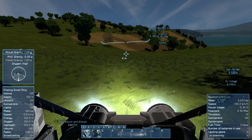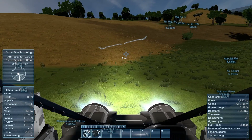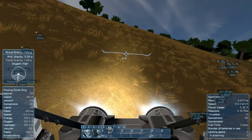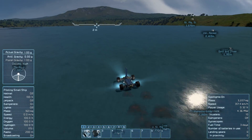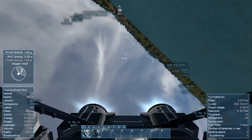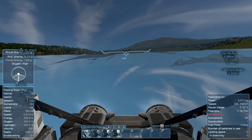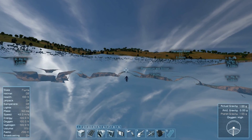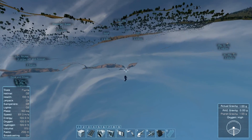Speaking of glitching, it's also a good idea to set your wheels to have a max speed of between 100 and 120 kilometers per hour. The game's still alpha and buggy as hell, and bad things happen when rovers are going fast. The temptation to open up the throttle and see what she's made of when you're out on a nice flat ice lake is hard to resist, but it's a surefire way to flip over, or worse, fall through the world.